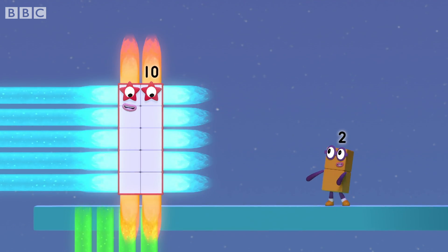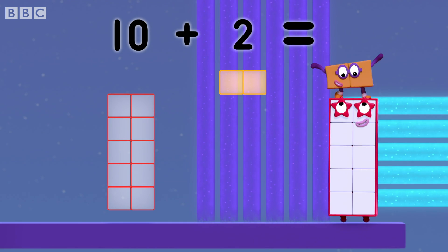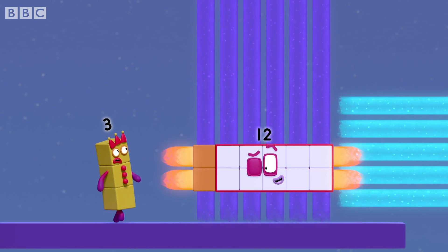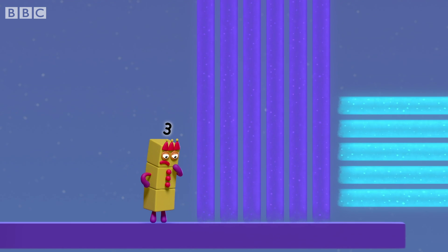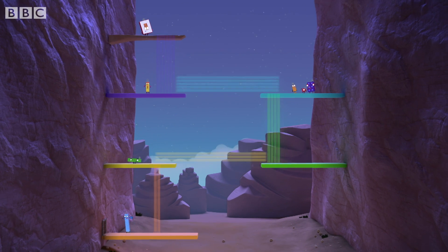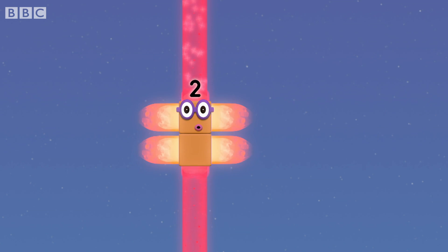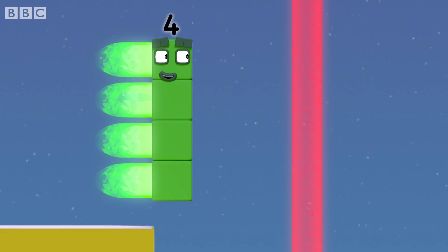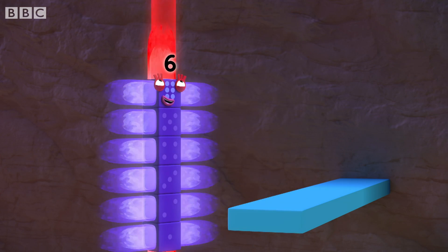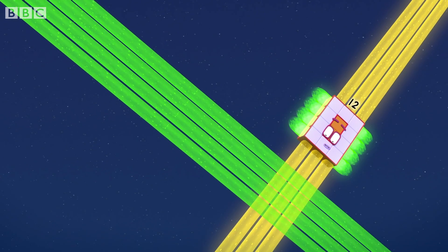Twelve is ten plus two. Ten plus two equals... Twelve! Ten! Nine! I'll drop you a line! What does that mean? Whoa! Whoa! Whoa! Whoa! Whoo-hoo-hoo! Whoa! Welcome to the racetrack! What do you think? I love it! Woohoo!